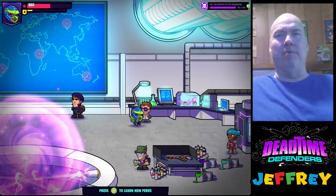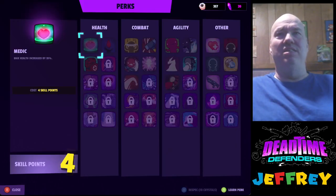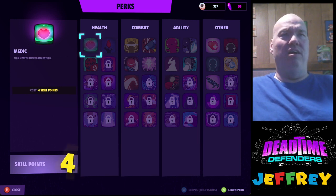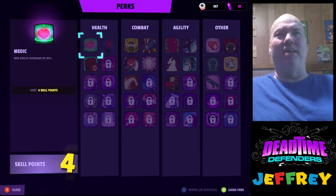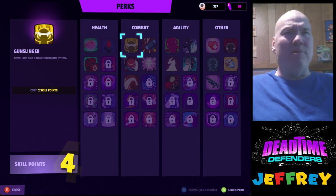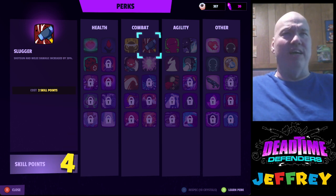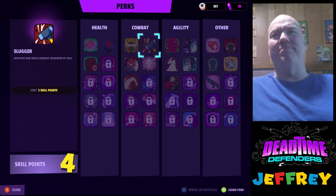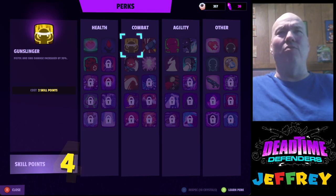What do we got here — learn new perks? I've got nothing I can learn yet, right? Health — I don't care. Combat: pistol damage increased by 20 percent, shotgun and melee increased. I don't know what's... okay, you know what, I'm gonna try this.